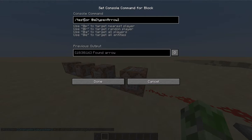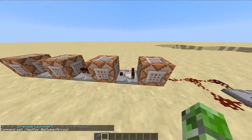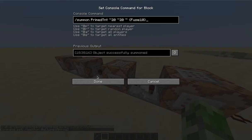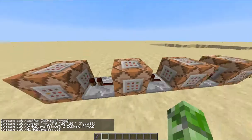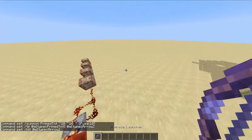So it's testing for an arrow. If an arrow has been shot into the ground, it's going to summon a primed TNT, then it's going to teleport the primed TNT to the arrow, and then it's going to kill all entities — specifically the player's arrow.